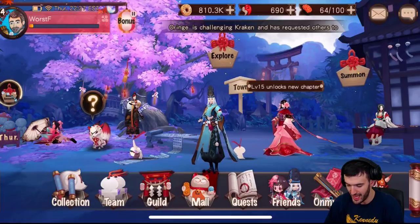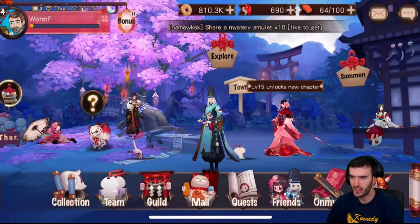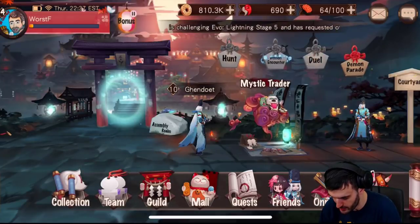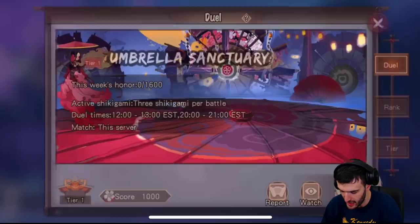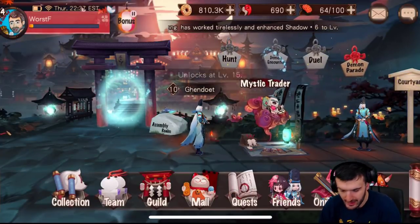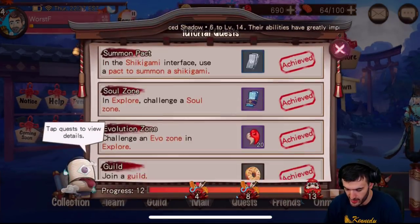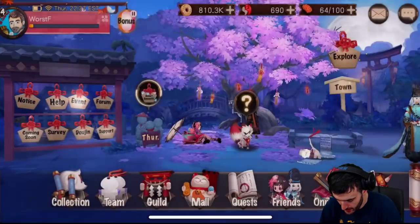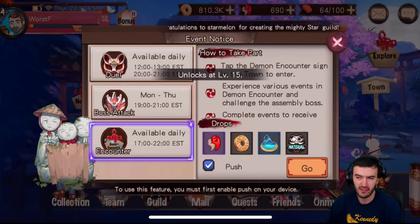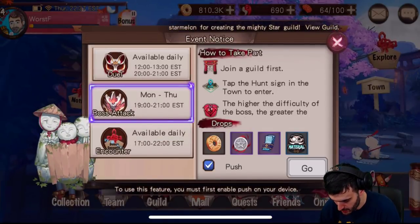That covers the bottom tasks. Over here is Summon — this is where you summon your Shikigami. The Town is pretty cool too because you can do a lot of daily things there, but they run at certain times so you have to pay attention to the schedule. This little progress button is where you can hit your progress quests. The Thursday events button is where they show you events — make sure you do these daily or weekly events and complete them for rewards.